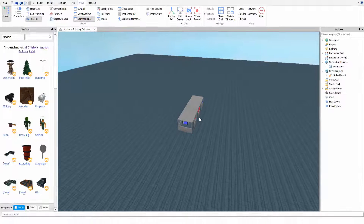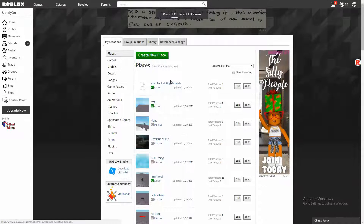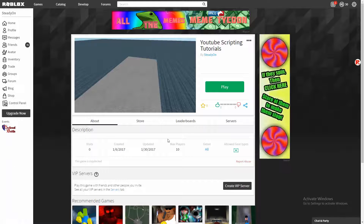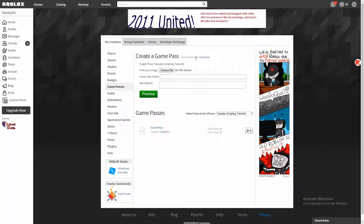So firstly I'm going to go over how to create a game pass. It's very simple really. You're going to want to go to your develop area on the Roblox website, and then you're going to want to find your place. In this case it's YouTube scripting tutorials. And then you're going to want to go to the store part of your place, and you want to click add pass. And then in this page, which is what should open up, you're going to want to put your game pass name — so in this case it's Sword Pass.